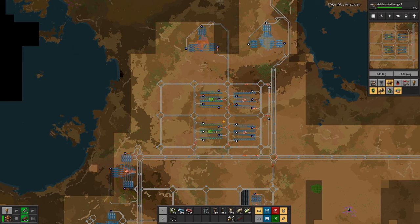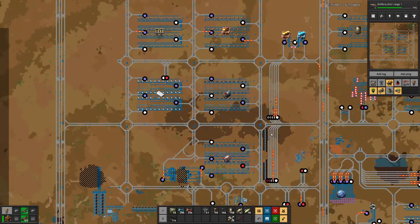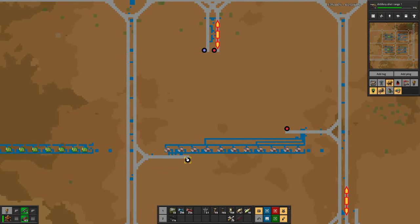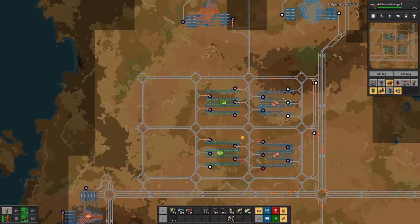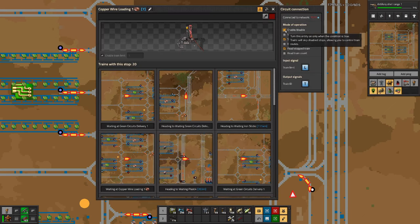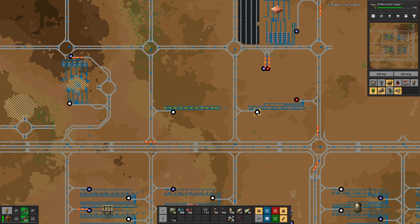With the copper wire production up here, the green circuit production probably prefers to go to these copper wire stations. The only other thing where we need copper wire is for the red circuits, where we have stopped deliveries, so it looks pretty dire that we will pick up anything from here. Let's disable two stations here and two stations here — I think that should eventually force trains to go down there, pick up copper wire, and clean that up as well.